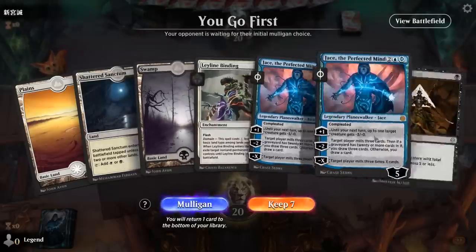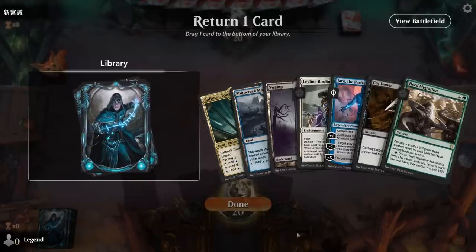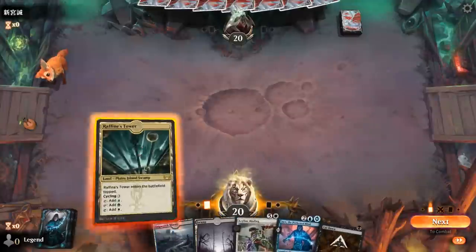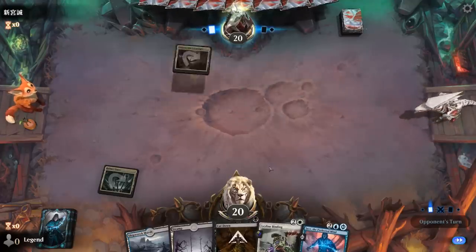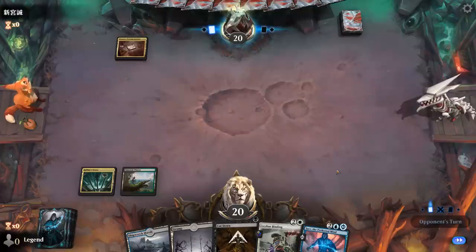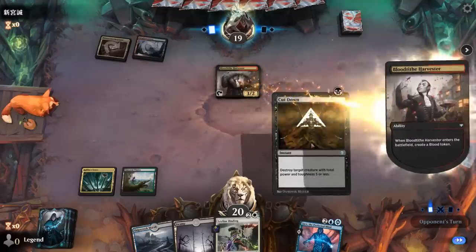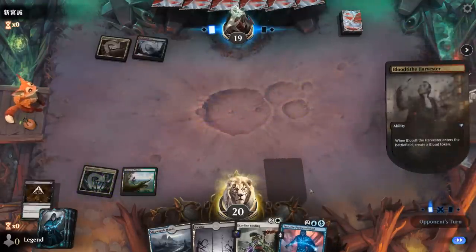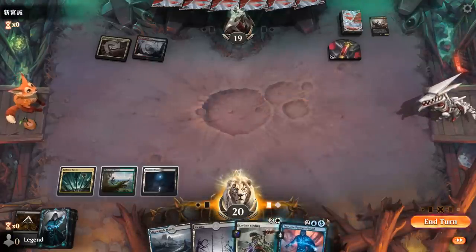Okay, we're on the play — hand is missing blue so I don't think I can keep. This is better. Missing green here actually for Herd Migration, so maybe that has to go — keep the removal which we can at least cast within a reasonable time frame. Found our green, but the plan now is probably a Jace on three — I can mill myself. Opponent is on Jund with a Harvester we can Cut Down.